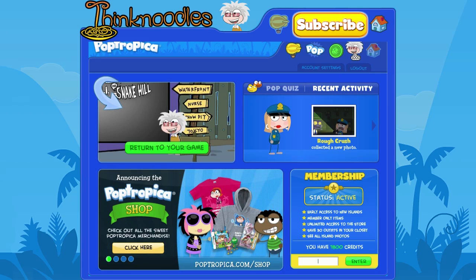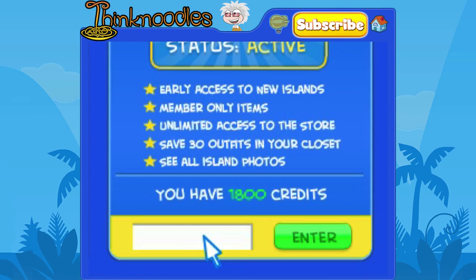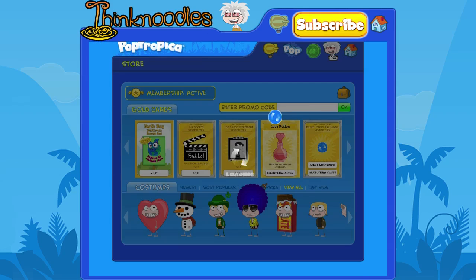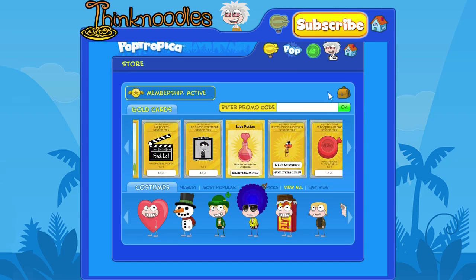Let's go ahead and start with the code. All you have to do is log into your Poptropica account, and in the lower right — I'll zoom in — the code is 'dr hair 7500'. Click enter and you're gonna get a special card: 'Dr. Hair Ears Power'.